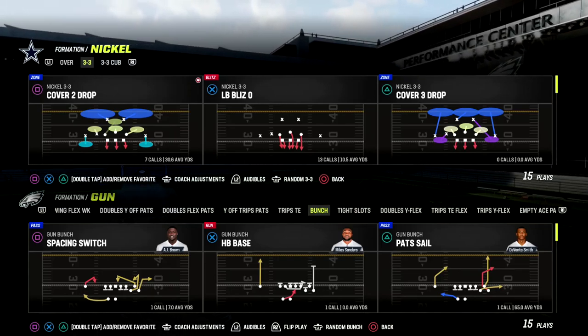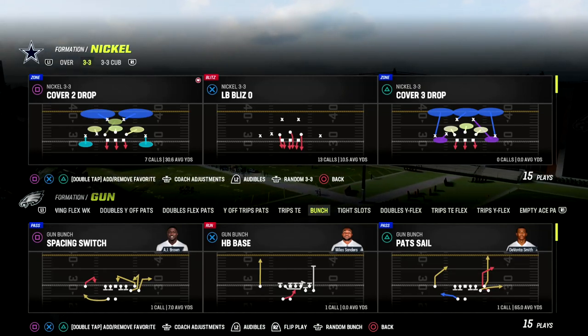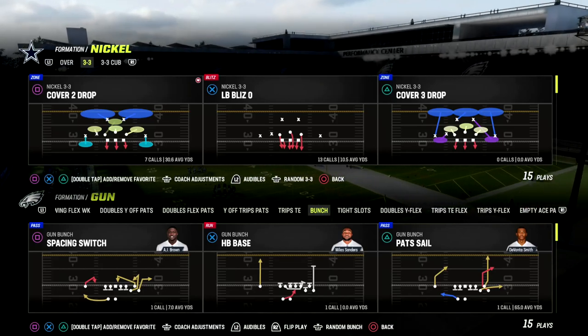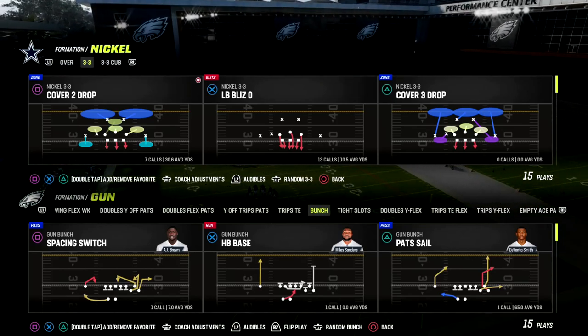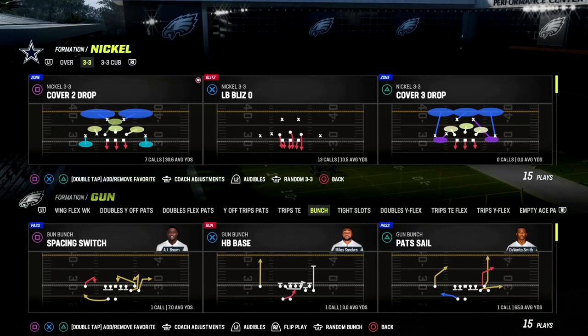In this video I'm going to talk about a base coverage that I really like against several different formations in Madden 23. If you're new to the channel make sure you hit the subscribe button. I'm going to be talking today about the 46 playbook, specifically about the 3-3 cub defense.